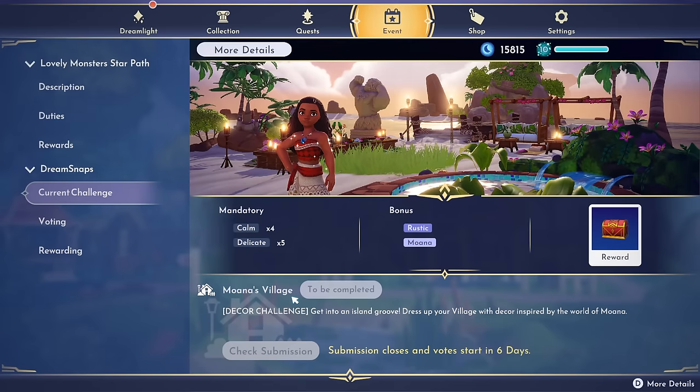So the theme is Moana's Village. This makes me wonder — do we want to include Moana or maybe even Maui this week? I feel like I probably will. I have not done my Dream Snap yet or even attempted it, but I do think I'm gonna put Moana and perhaps Maui in my Dream Snap. We're gonna head over to Discord and see what everyone has already came up with. It's just a decor challenge — you've got calm and delicate. Make sure you get these bonus tags on at least a couple items. Rustic and Moana themed items are gonna do really well.